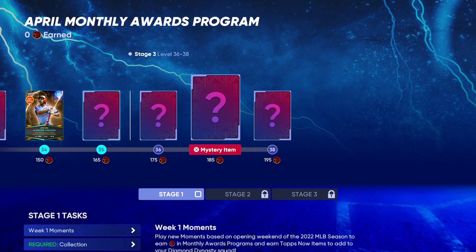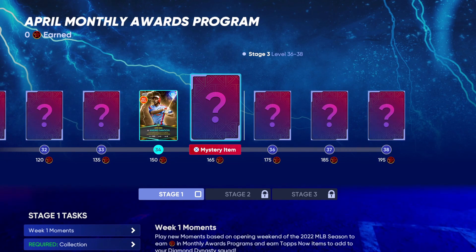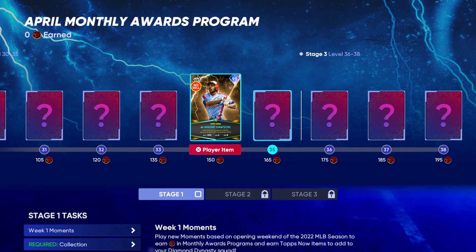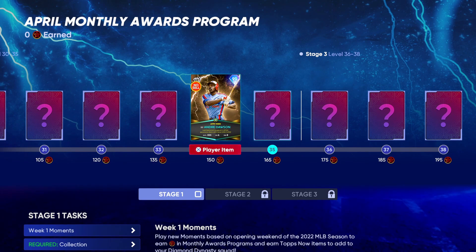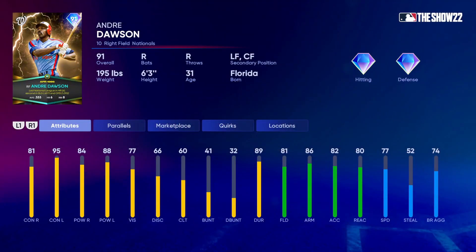This program is a lot longer than before — used to be only 100 stars, now you need 195 stars to finish. At 195 it's probably going to be the April lightning player. This year they decided to go with retro lightning players as well, and we got Andre Dawson — a returning legend who was in the game from The Show 15 all the way through The Show 20. He lost his rights last year but now he's back for The Show 22. He's getting a lightning card for his 1986 April, where he hit .333 with six home runs, eight RBI, was second in slugging, and had a 1.092 OPS.